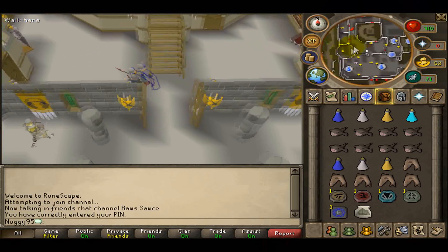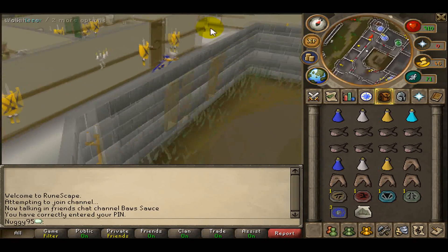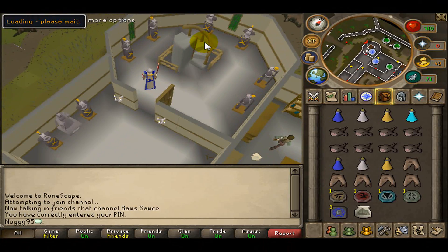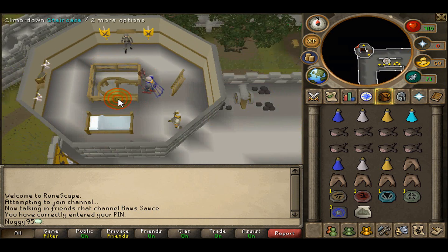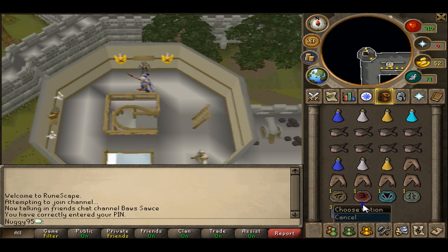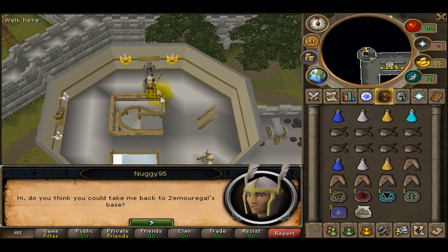Alright, you're going to want to go into the Varrock castle. Climb up the first set of stairs, then climb up to the third set of stairs — the third staircase is the one you want. Right here you could summon your Bunyip if you want, but I'm just going to show you a demo of what to do.